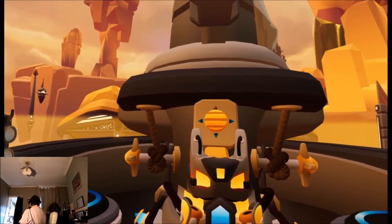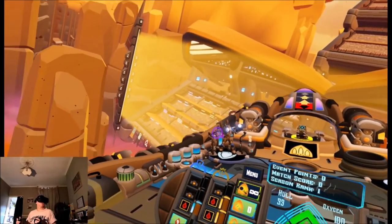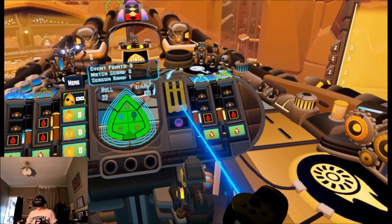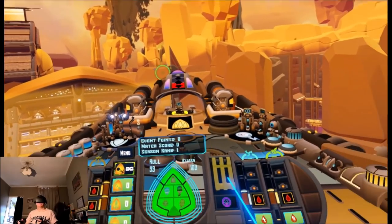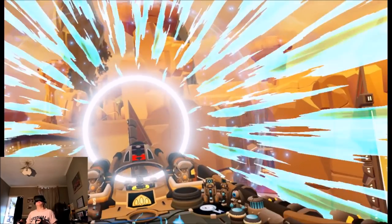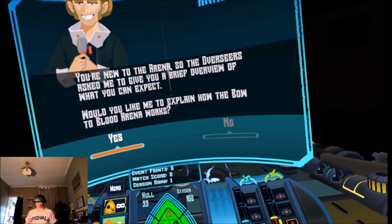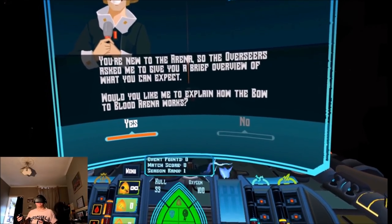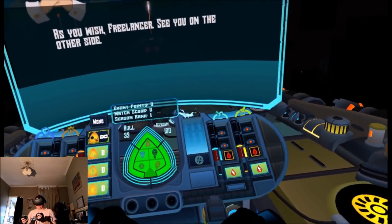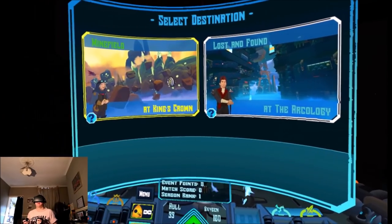Okay, what's happening? What's that chair for? There's like a chair behind me. There's a big shield that pops up. I wonder how high we can go — is that training over? Would you like me to explain how the Bow to Blood works? No. See you on the other side. Select destination — where shall we go? Minefield or Lost and Found. Let's try the minefield.